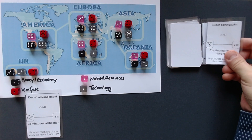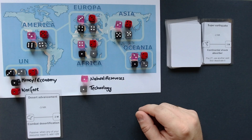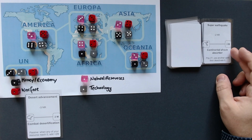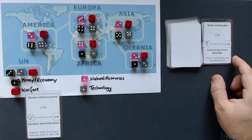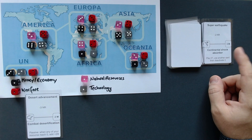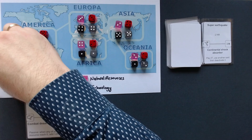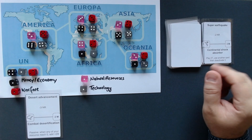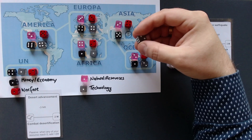America is losing two natural resources — we are almost on the verge of losing. The buyable card is Continental Shock Absorber: pay two technology, use another card, then deactivate it. That's probably more helpful in multiplayer. Not going to help us here either. I'll reduce technology and convert it into money so that next round we can increase warfare in Asia.